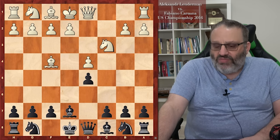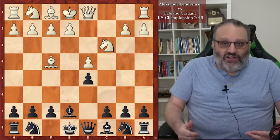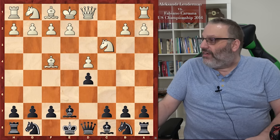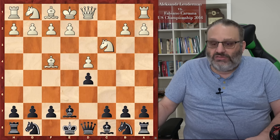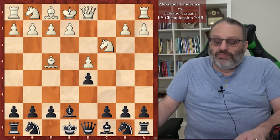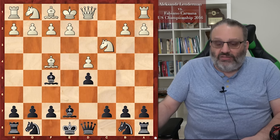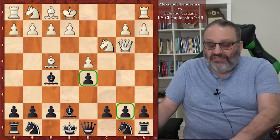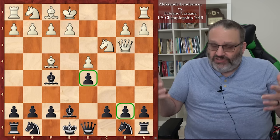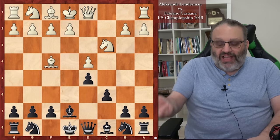Black plays C6 to defend the D5 pawn and give Black a solid pawn structure. One of the advantages for Black in the Exchange variation is the bishop isn't blocked in by the E6 pawn. Some players don't want Black to play Bishop F5, so they play an early Queen C2 just to stop it. White played E3, and after Bishop F5, if Black can develop normally — Knight D7, Knight F6, castles — Black has nothing to worry about.